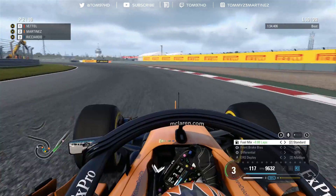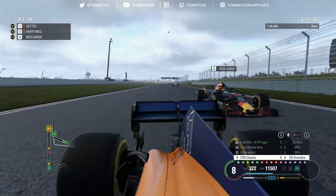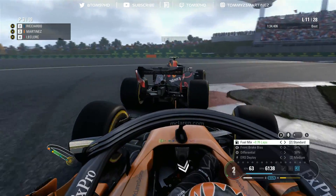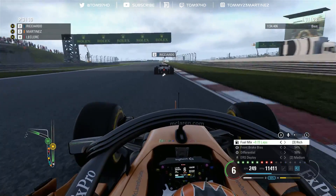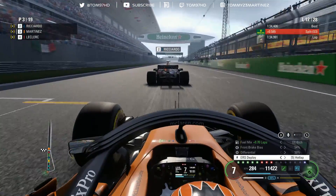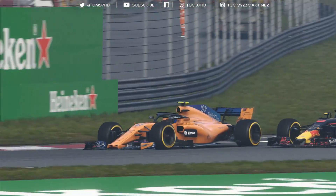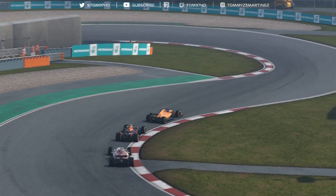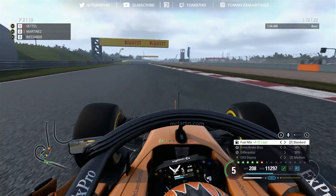Ricardo coming at me again, going defensive, covering the inside. Into the hairpin side by side - we get the power down and stay in front. I'm more or less in control now, knowing where to brake and where the strong points are. Getting to the pit window is the priority - making sure we get off these tires. This is now a scheduled pit stop lap so we're coming in. Getting aggressive on the pit entry if possible but Sainz stays out, going for the overcut strategy. Good entry, even with a couple of screen freezes.